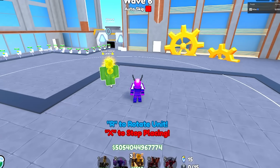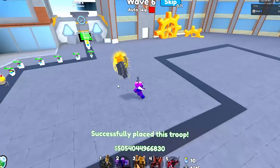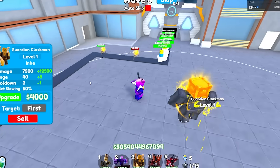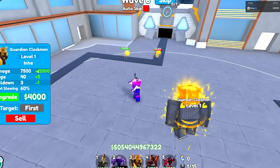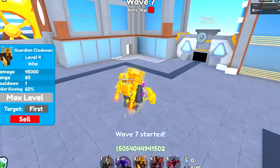This one is probably going to be one of my favorites as well — this is the Guardian Clock Man. I haven't seen this one in action yet, but let's check it out. Oh my god, he flies — this guy's a flyer! His DPS starts at 7.5k, which is not too bad.